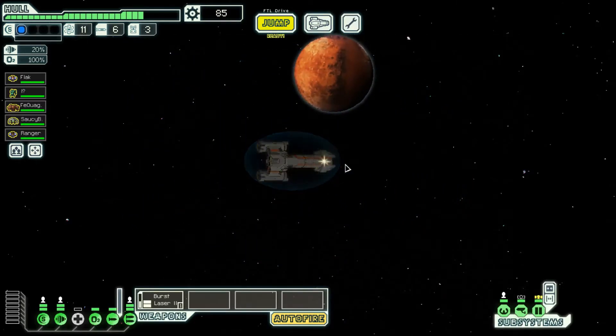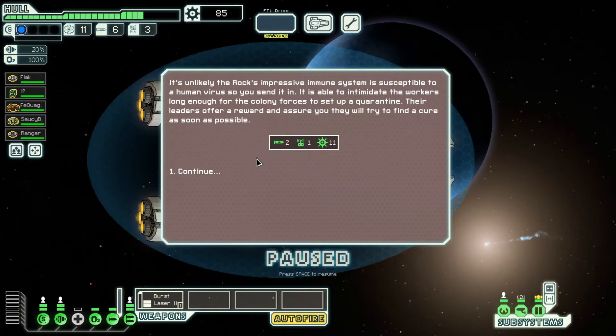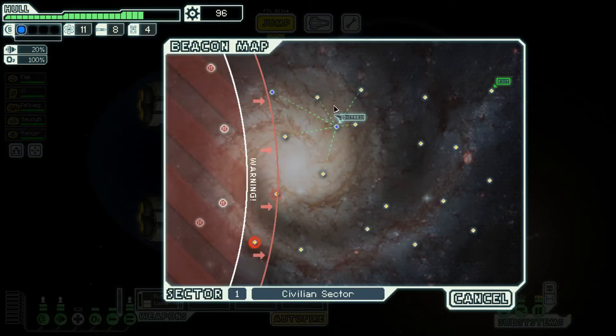Another distress beacon. You locate a nearby human mining colony where an unknown disease has spread violently. They were setting up a quarantine to contain it, but a riot has broken out. Blue options are like guaranteed wins. The rock crew can prevent a riot by his massive massiveness — it's unlikely that rock's impressive immune system is susceptible to a human virus. It's able to intimidate the workers long enough for the colony forces to set up the quarantine. Their leaders offer a reward. Not bad.